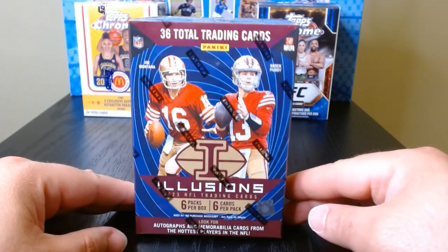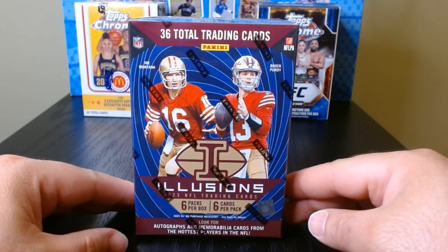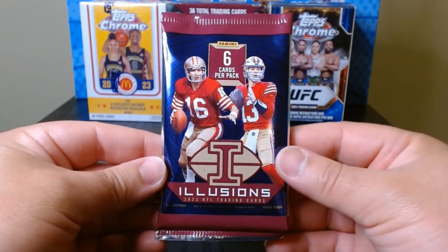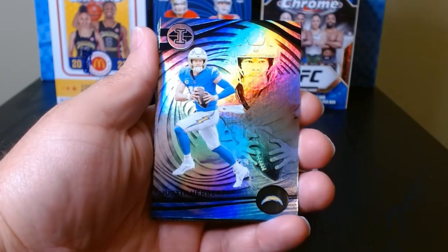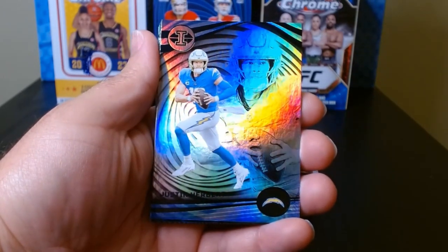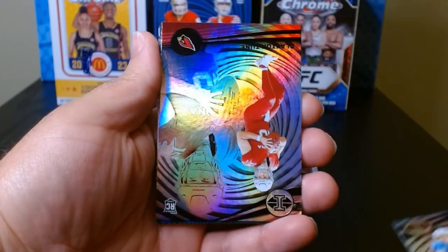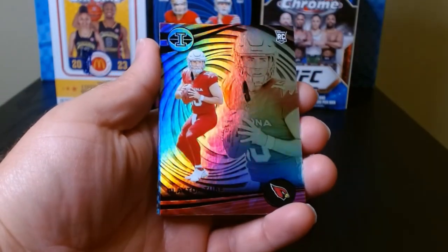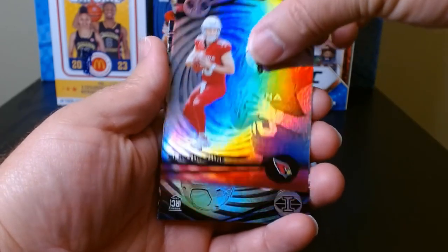We have some 2023 Illusions football - the draft is around the corner, let's see what we can get. Pack number one, let's go. Illusions is always one of the prettiest products you can get out there. It's not very valuable and the name you can barely read - I'm not a fan of that. It's not the most valuable product but it is really nice. We have a rookie Clayton Toon for Arizona, let's look at the back.